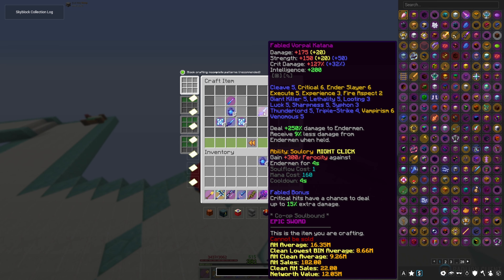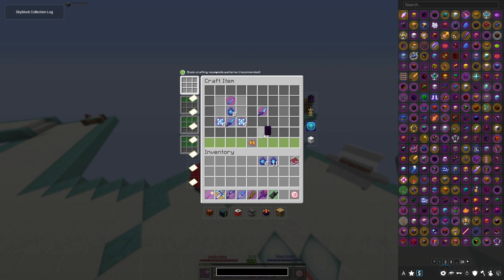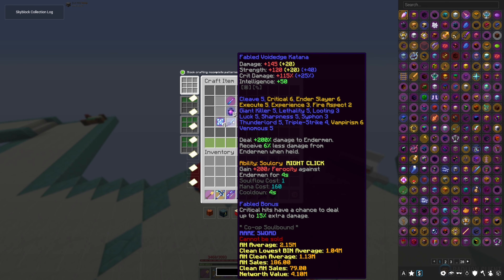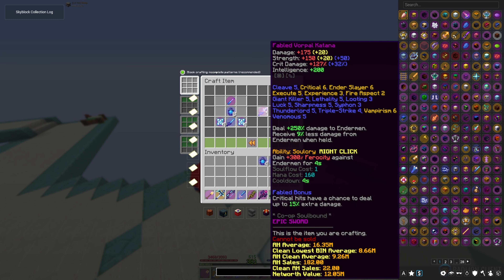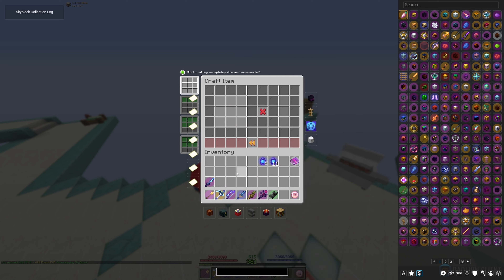I don't think there's anything else we need to put on this — I think this is as max as we can get it, other than an ultimate enchant, but I don't think we would need one. So this goes from dealing 200% damage to Enderman to 250. And we receive nine less damage from Enderman when held, from 6%. And we gain 300 for us when we do the right click, which is absolutely awesome. And we have the soul flow to actually use this ability. So it's really good.